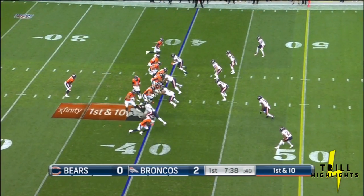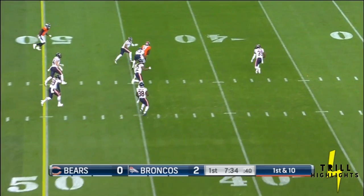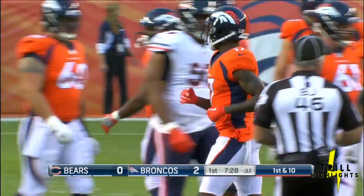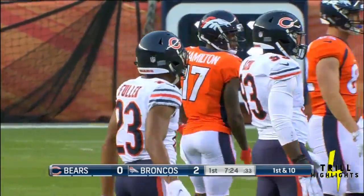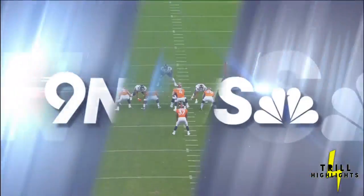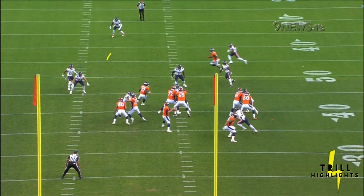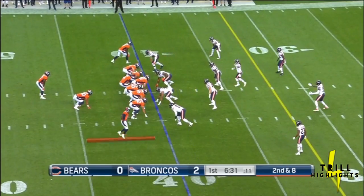Looks about the first series. Royce Freeman is in there now. Keenum fakes to Freeman and delivers across the middle to Deshaun Hamilton — and there's a Broncos first down. This is just a veteran working with a rookie. Case Keenum didn't like throwing in the first window; he's not comfortable on the snap, but then he pauses and look at the accuracy. That's just a veteran with poise and a young receiver.